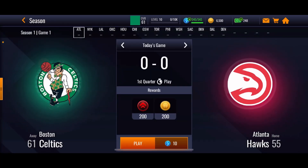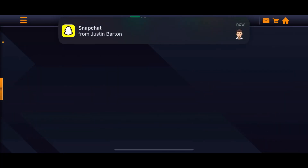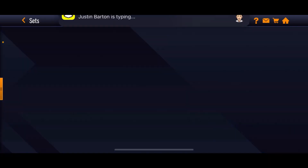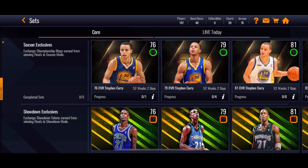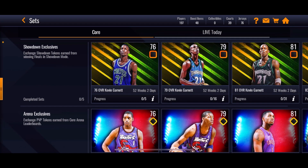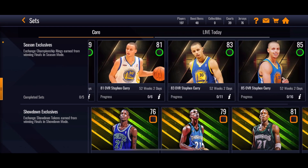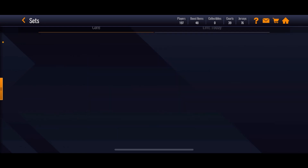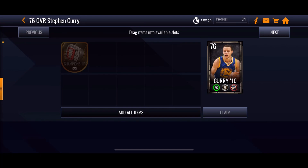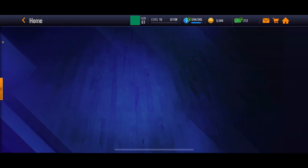Something they did which is pretty cool is that once you play Season Mode, you can actually earn tokens in sets. As you can see, Season Exclusives exchange championship rings earned from winning Finals in Season Mode. You can earn all the way up to an 85 overall Steph Curry in the beginning stages of this game — all you have to do is get that championship ring earned from playing seasons.